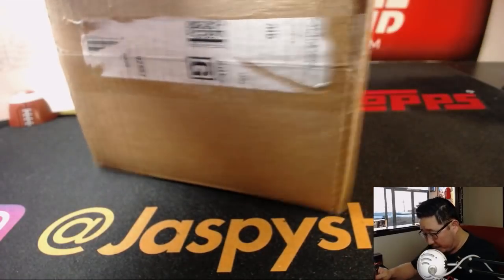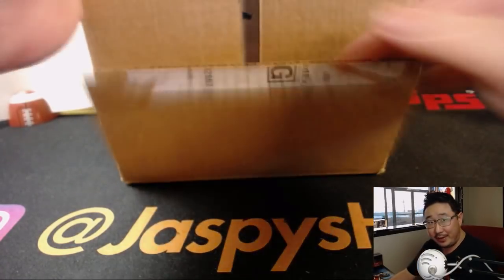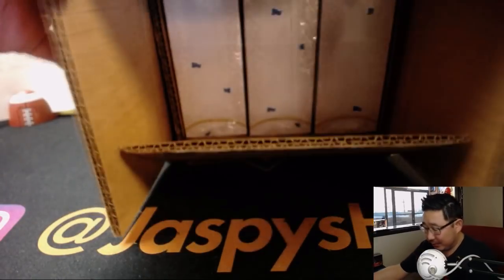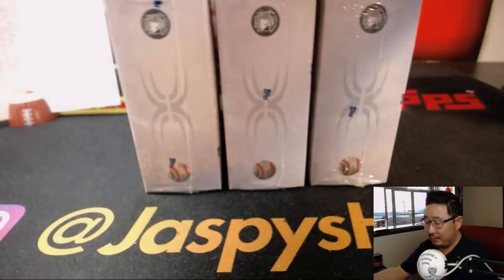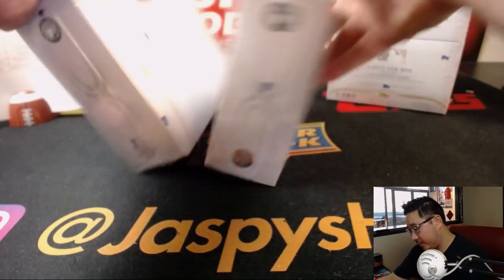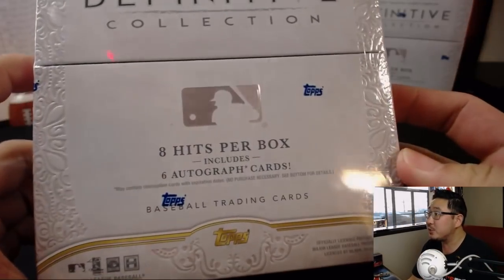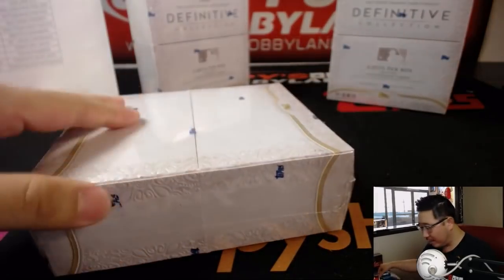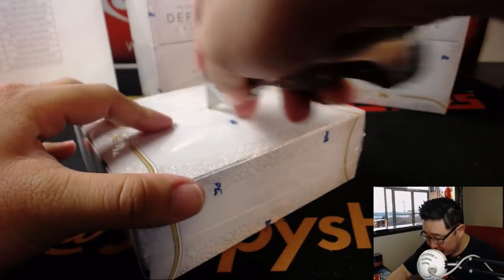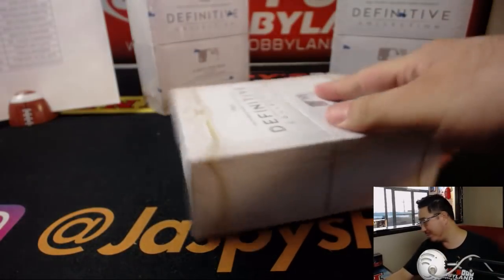Thanks for joining the break, thanks for watching. Hopefully some big hits, some train whistles. Jeremy Anderson predicting a big hurt in this one. Remember: eight hits per box, two Relic and six Autos on average. I'd be okay seeing an above average box — a little bonus hit would be nice.